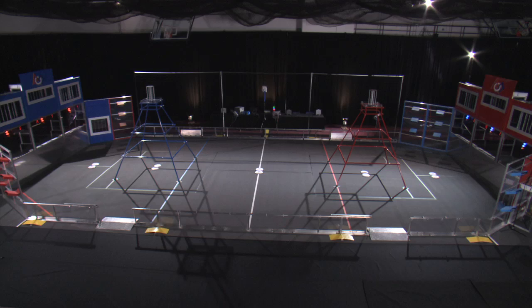Once again, we are here to guide you around the official playing field for Ultimate Ascent. Our first stop is the pyramid. Each alliance has one pyramid that is located adjacent to its auto line. The pyramids are powder-coated red or blue to indicate which alliance they belong to.